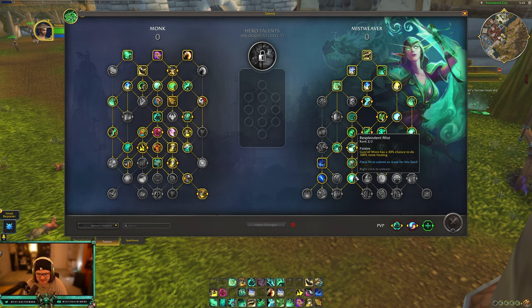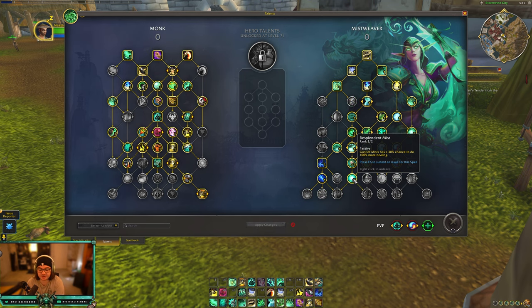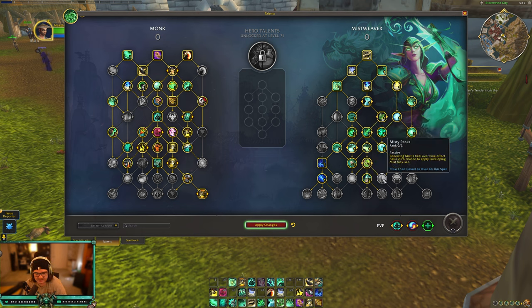Resplendent Mist was nerfed from live — on live it's two points giving Gusts of Mist a 30%/150% chance to do more healing, but now it's 50%/100%, so it was nerfed by a good chunk. We should just stack more Mastery instead. Secret Fusion is the same as live: whenever you use Thunder Focus Tea, the first spell you cast gives you an 8% stat buff — two points for 16% of a stat. Misty Peaks — during Mist's heal over time there's a 2-2.5% chance to proc Enveloping Mist — that was nerfed and is still only a 5% chance, which is unfortunate. I really liked it in Season 1 of Dragonflight but it was nerfed heavily.